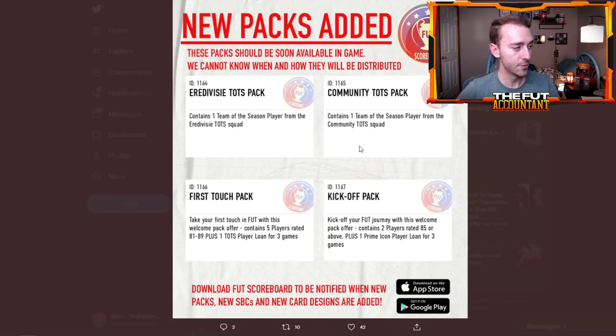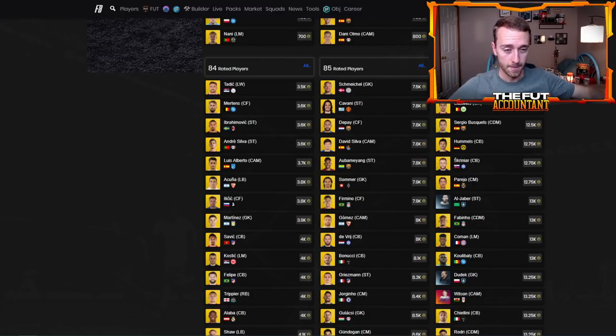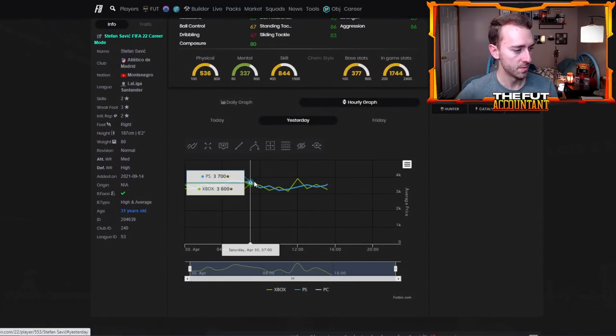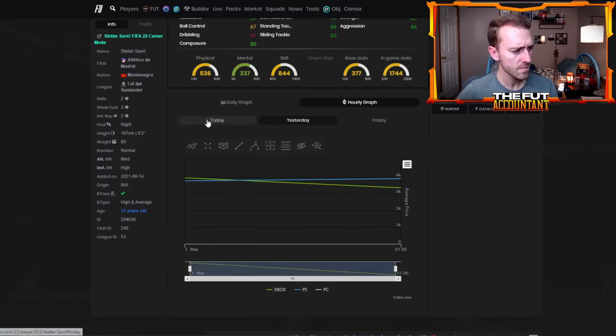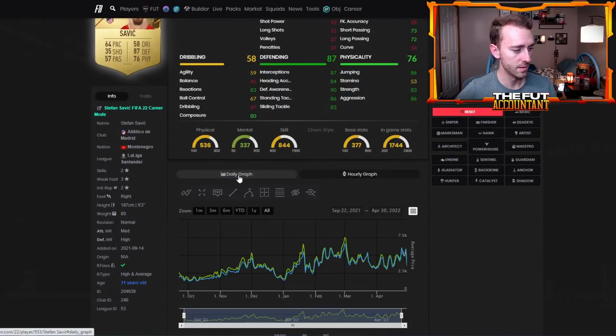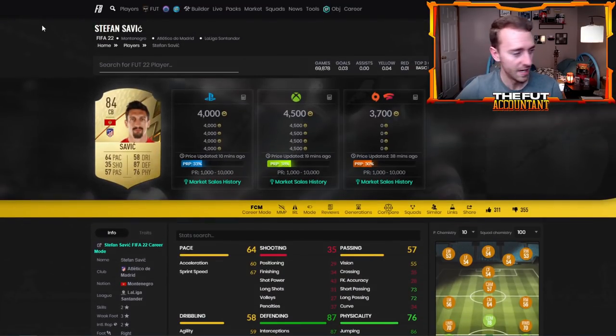I don't know when these are going to be released. In years past they would do these TOTS guaranteed packs on Sundays for the secondary league — could happen today for Eredivisie. Just watch the leaks. One thing you guys can do right now is club stock fodder. 84s are back down to 4,000 coins — they were a little cheaper yesterday. Some of these cards were like low threes. I think it's a great time to buy those on bid while they're still at a low enough price.